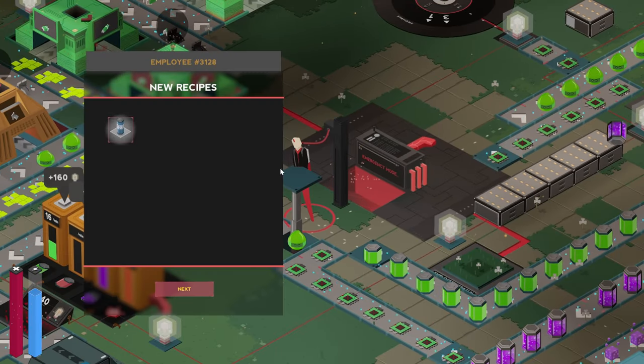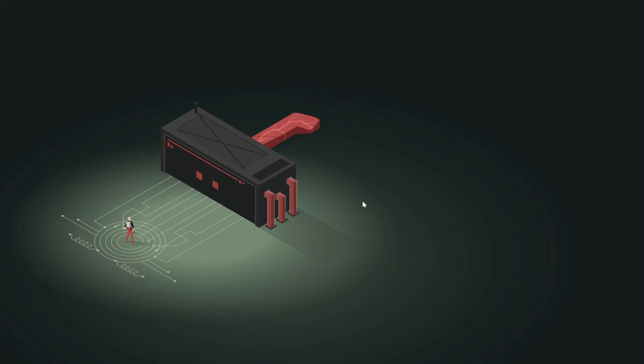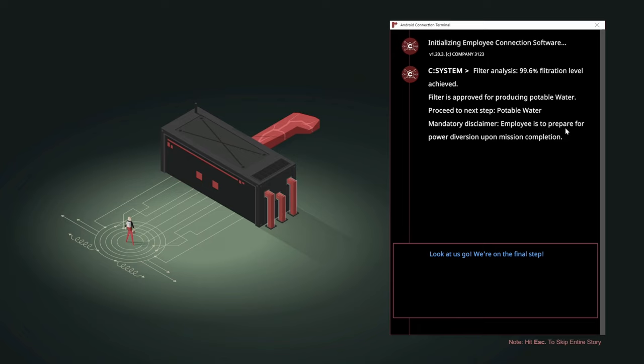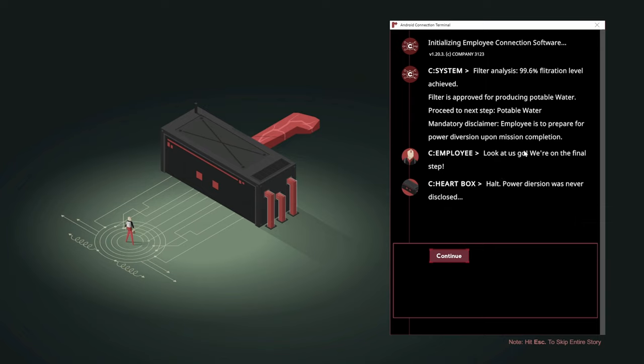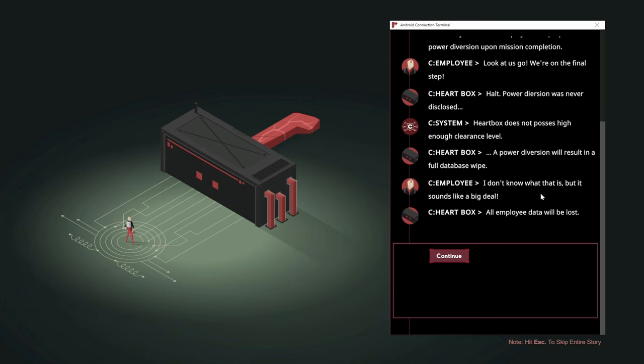Download recipes — let's see what we get now. Water bottle! Filter analysis: 99.6 filtration level achieved. Filter is approved for producing portable water, proceed to next step. Mandatory disclaimer: employee is to prepare for power diversion upon mission completion. We're on the final step! Halt — power diversion was never disclosed. Database wipe... I don't know what that is but it sounds like a big deal. All employee data will be lost.